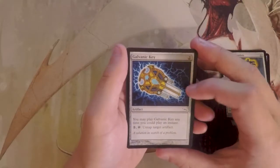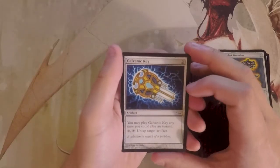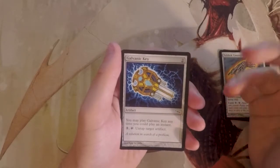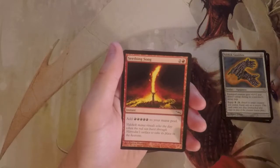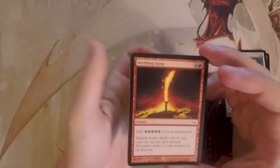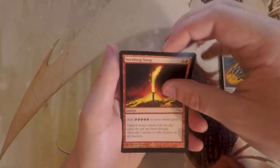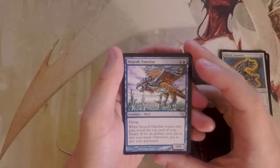Galvanic Key is an artifact for two — you can pay three and tap it to untap target artifact. It might have synergies in this set, but it seems like a dead two-drop a lot of the time, so I probably wouldn't play it. Seething Song is an instant for two and a red that adds five red mana to your mana pool — obviously a great constructed card, but in limited there's really nothing amazing you can do with that much mana, so probably not great here either.